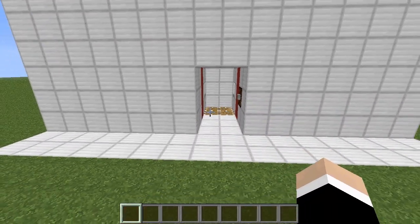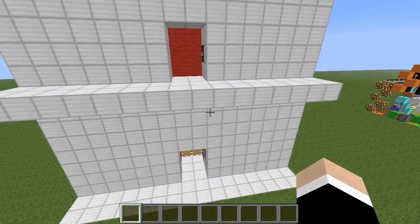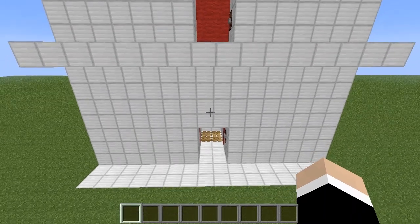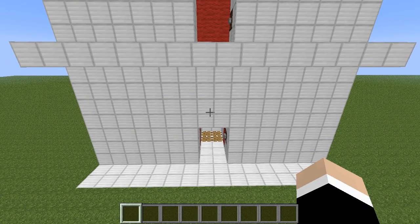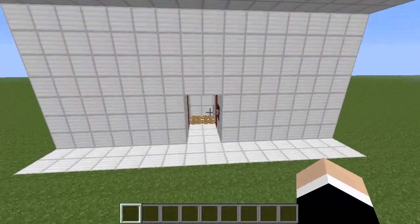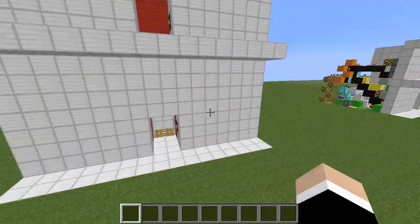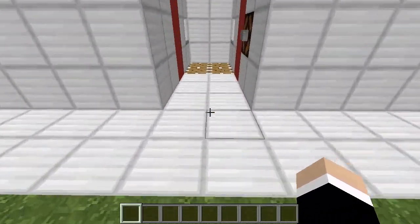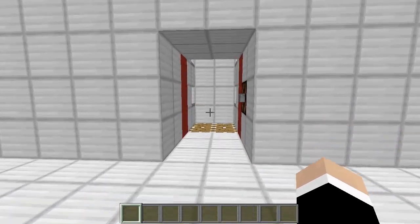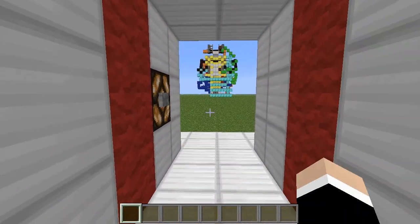Now I realize this is not the most efficient, fastest, or most compact way of doing a piston elevator in Minecraft, but what I wanted to do with this design was to make an elevator that was as close as possible to a real-life elevator — with the doors, the buttons, and the going straight up and straight down. There are a lot of designs out there that go in a spiral or make you stand exactly on the join of two blocks. I wanted one that you could just stand anywhere inside and go straight up and straight down.